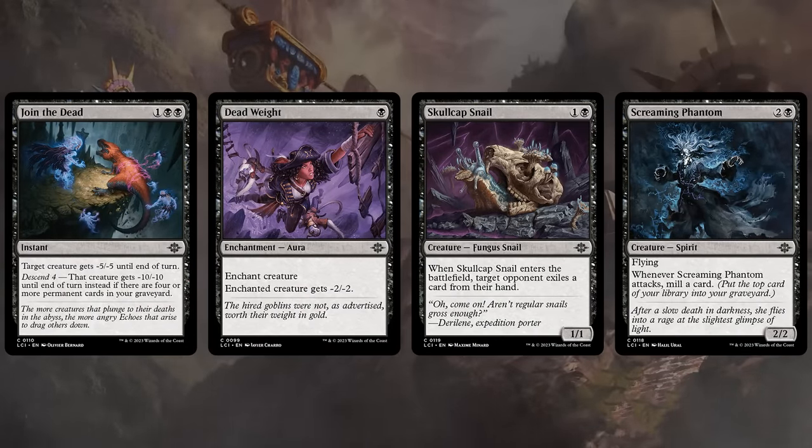In black we start with two solid removal spells. Join the Dead doesn't have a lot of synergy throughout the set but can deal with some larger creatures, whereas Deadweight is perfect for enabling Descend and is a lot cheaper to play in your more aggressive decks. Skullcap Snail is a 1-1 that makes the opponent exile a card from their hand — it won't enable Descend for the opponent, but can enable Descend for you later. And then the Screaming Phantom is perfect for enabling Descend turn after turn by attacking as a 2-2 flyer and milling a card.